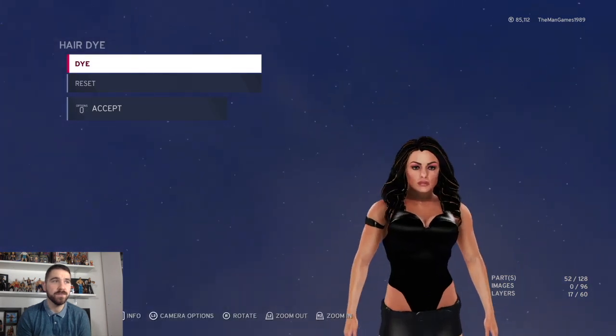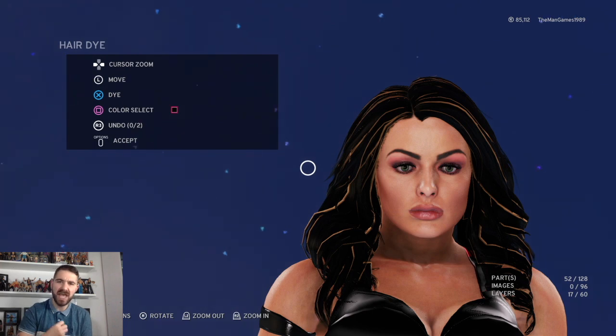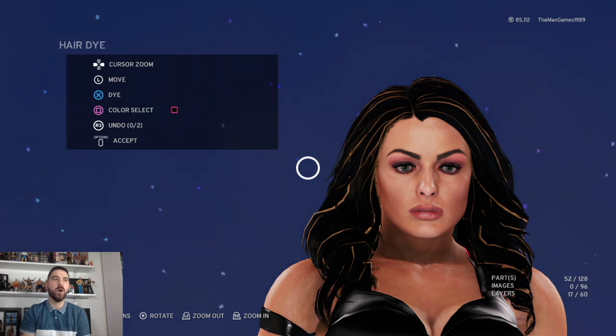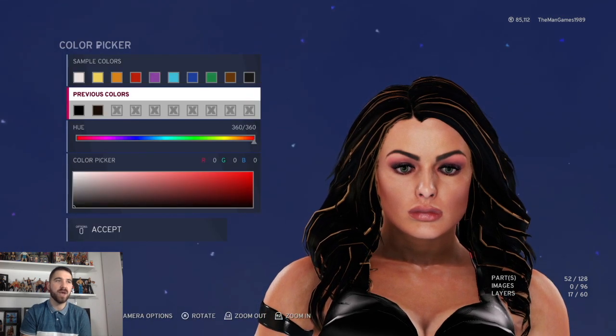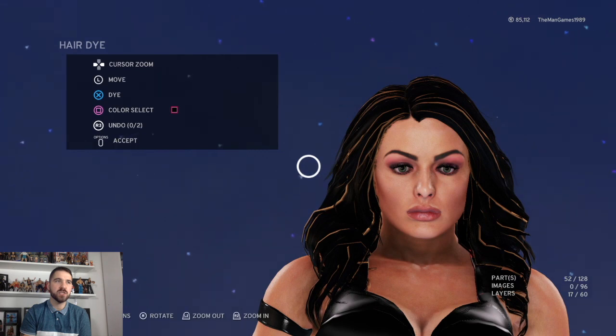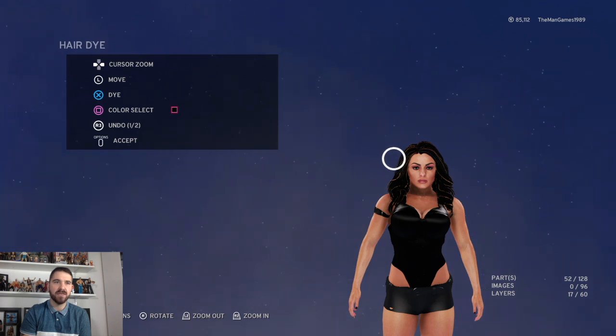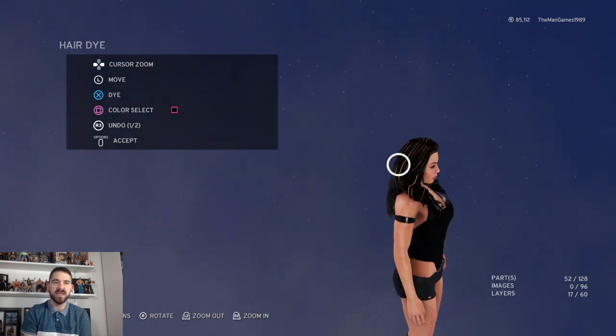We're going to go back to hair dye. Mandy Rose's hair is a lot more black now — when she first dyed it, it was a darker brown. So we've made her hair all black. Hold the cursor down to make your circle bigger, then press Square to select the color as black. Accept it, then zoom out by pressing L2, and press X to dye the hair fully black. We do this to cover more area at once and save a bit of time.